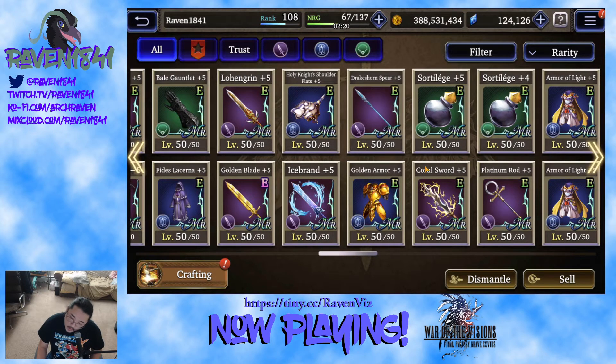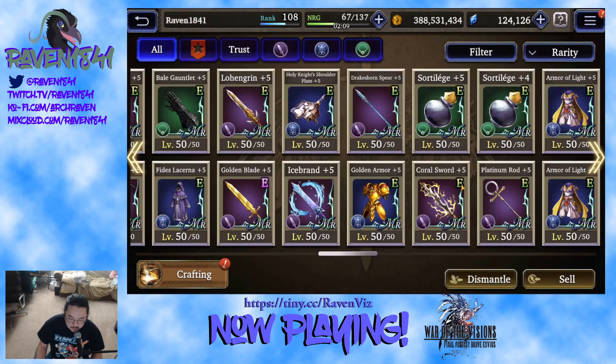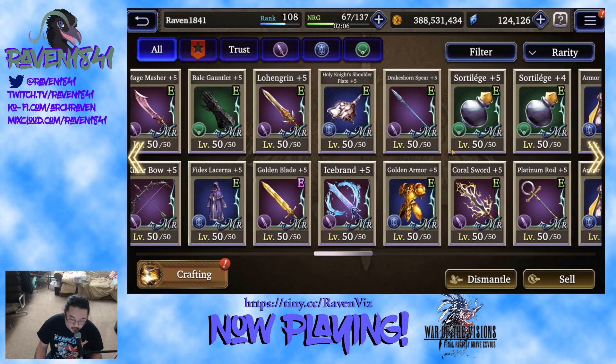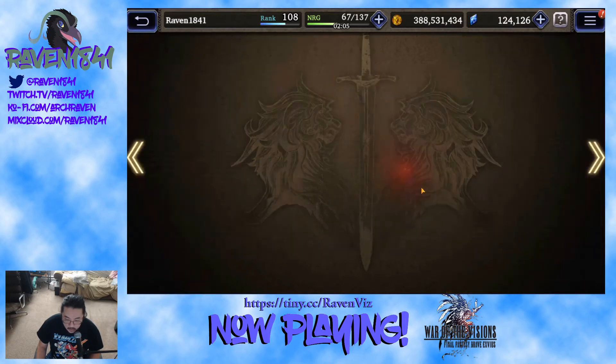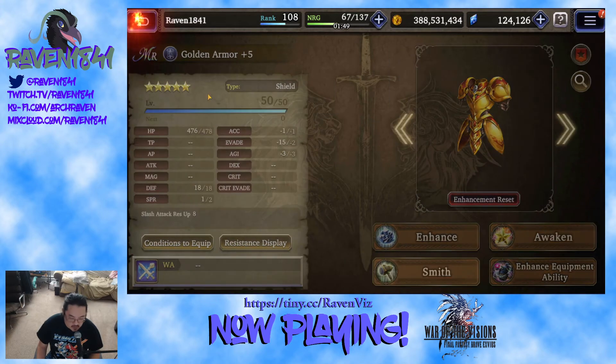Coral Sword was huge for me because I used Cid for like three to five months — just an excellent, all-around piece of equipment, though very niche. Golden Armor with its Slash Resist — everybody who wears armor wore Golden Armor at some point. It's got a ton of Slash Resist. This one still came up a little short on stats, but for the most part it did everything I needed. Had a ton of defense, some Slash Resist, and a lot of HP. Got the job done.